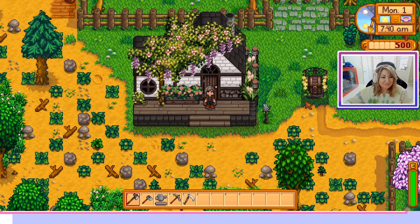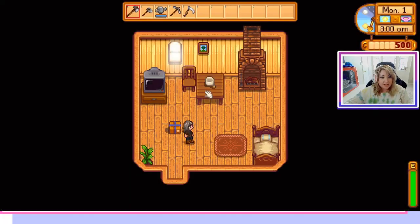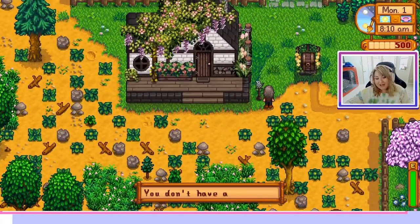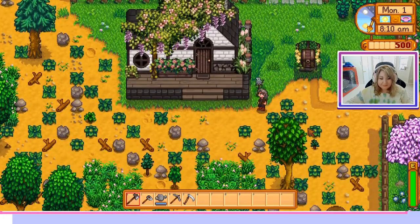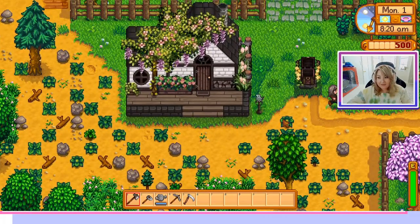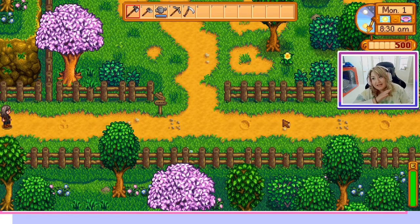Here is the building I chose for my medieval farm. Nothing on the inside changed — strictly just the outside. Instead of a mailbox, I now have a little carrier pigeon, and here is the shipping box. Since this is a brand new farm, we don't have any of the other buildings yet, but I will show you images of those at the end of this video.